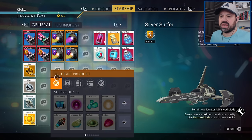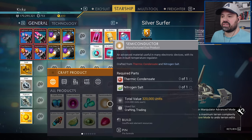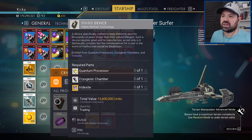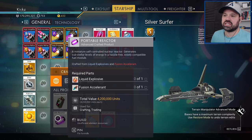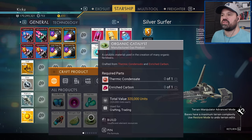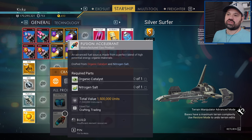Let's see how much these are worth: 1.5 million for a cryo pump, 1.5 million for fusion accelerant, 320,000 for a semiconductor. There's a lot of high values here — I'm liking it. 15.6 million for the fusion igniter — that's the big one. The portal reactor is made from liquid explosives and fusion accelerant; the fusion accelerant is made from nitrogen salt and organic catalyst; the organic catalyst is in turn made from thermic condensate and enriched carbon. There's a whole chain of things we're going to have to figure out.